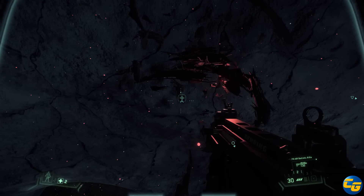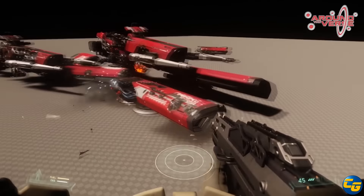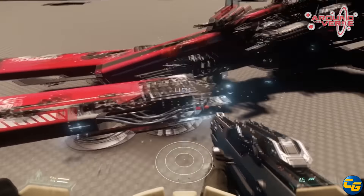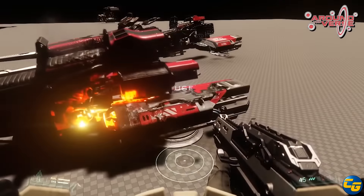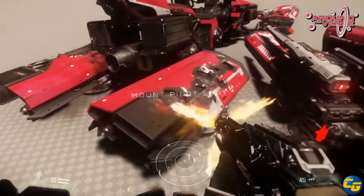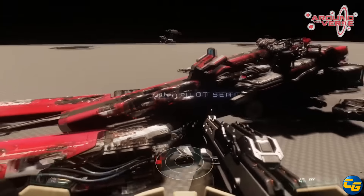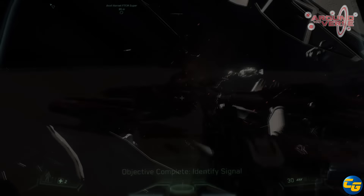Then they showed the Dragonfly being destroyed. The damage engine looked really solid — as the hull was ripped away you could see the components underneath. What was also interesting was a rifle being used in the demonstration that hadn't been seen in the game before. It's unclear if that's the same rifle shown earlier in the week, but it looked different, and hopefully it will be in-game soon.